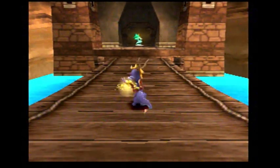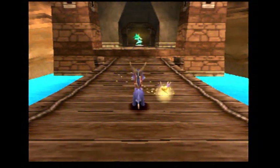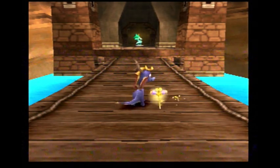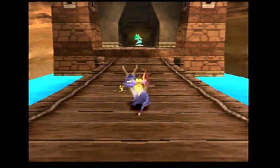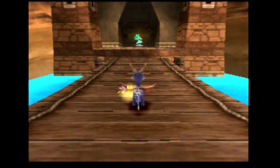Hey, welcome back everyone for some more of my revisit of Spyro the Dragon here on the PlayStation 1. Last time we took on the boss of the Artisan's homeworld, who was Toasty, which happened to be nothing more but a sheep in scarecrow's clothing. But now we are here in the second homeworld, which is Peacekeepers.